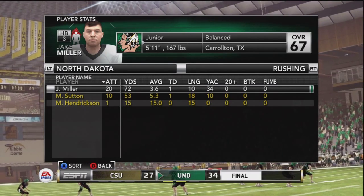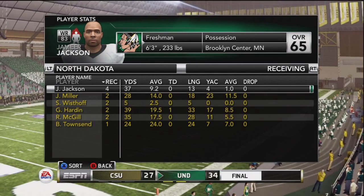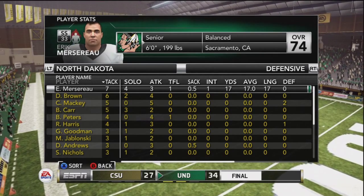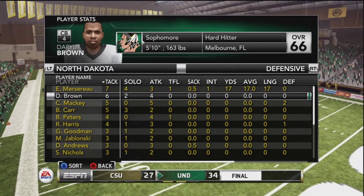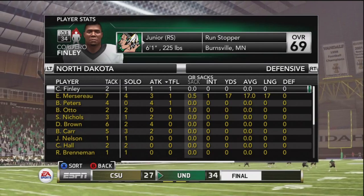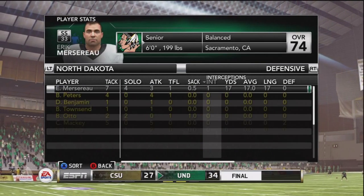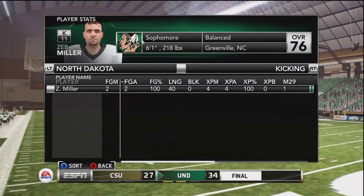Miller with 72 yards, Sutton with 53 — each with a touchdown. Greg Harden had the lone receiving touchdown: two for 39. But the freshman Jameer Jackson — four receptions, 37 yards — adds to his totals on the season. He only trails Greg Harden in the receptions department on the year. A couple sacks on the day — Brian Otto and then Andrews and Mercero tag team for a half sack on that fumble. Miller is perfect — 11 of 11 on field goals this season.